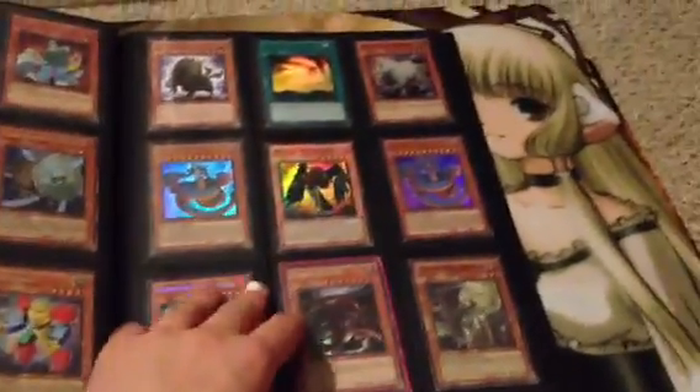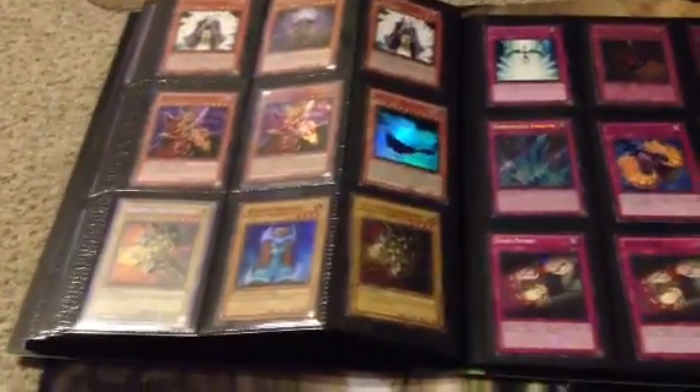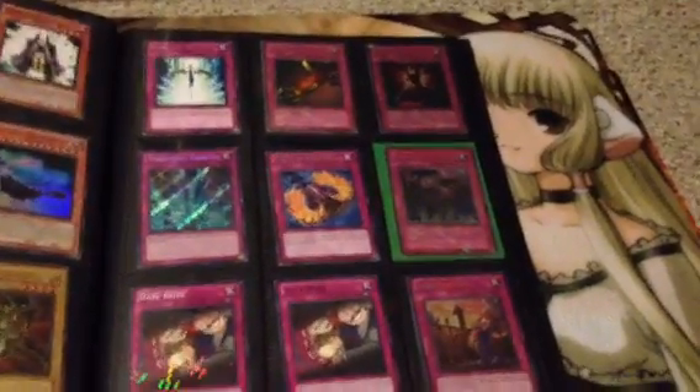A lot of miscellaneous holos that I have. I've spent a lot of time trying to at least kind of organize them. Spanish Maneater Bug. Mystical holos. The Starlight Road is a little damaged.